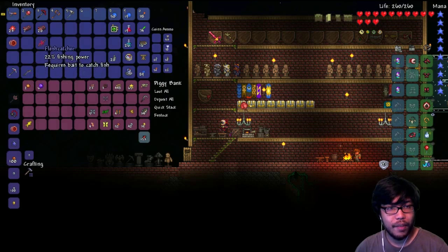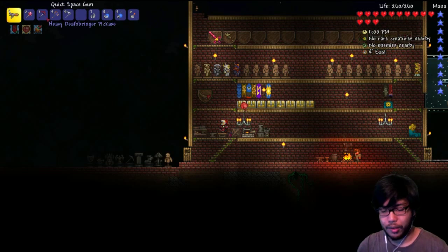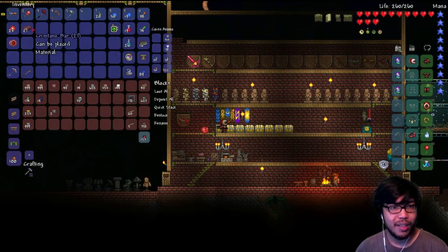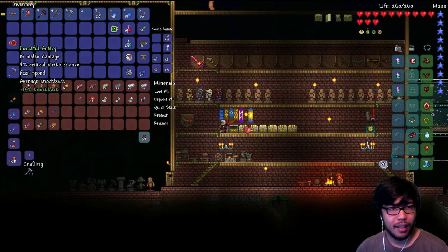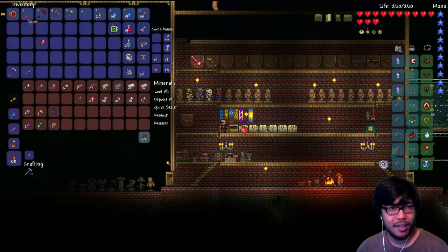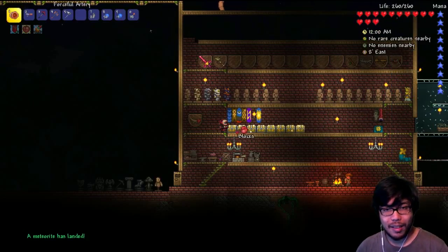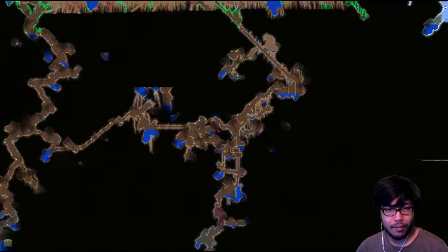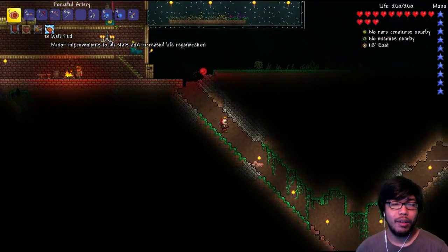So with this armor, not only do we get a little bit more defense — three, still something — we also get a little bit more attack power. It'll be enough to make some sort of difference. We're gonna sell the old one, it's now replaced by this one. Let's head to the underground — I want to mine some hellstone, maybe make some hellstone armor. Let's press B and activate our Well Fed buff for minor improvements to all stats.